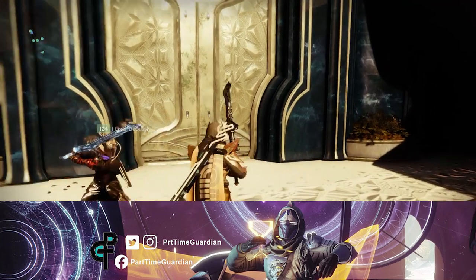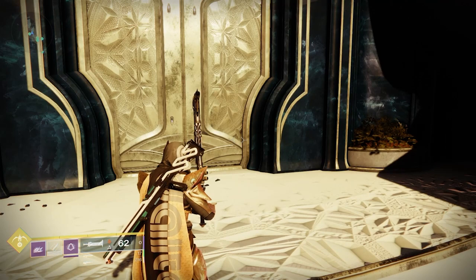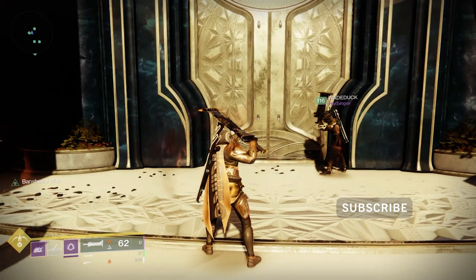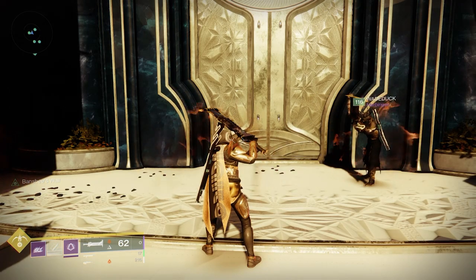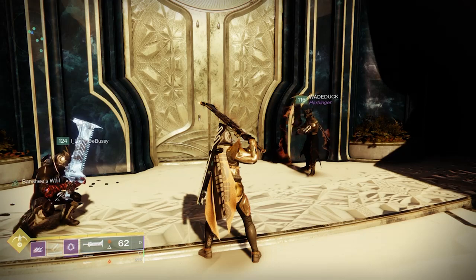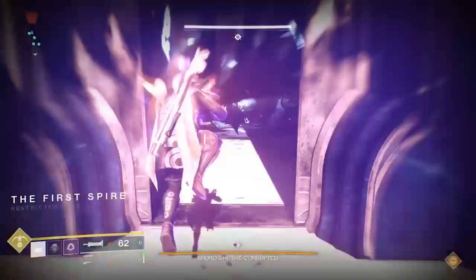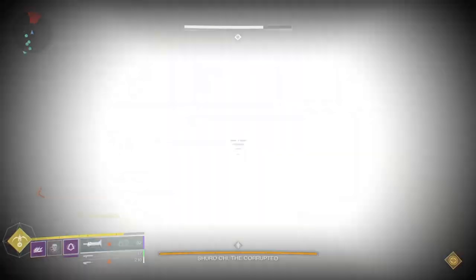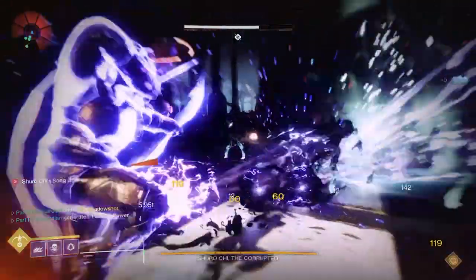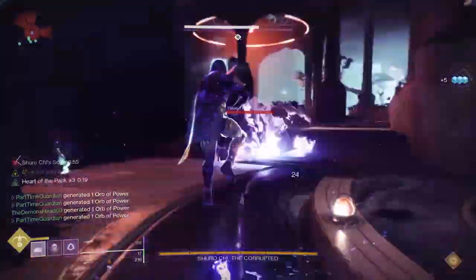The next encounter is Surachi. Surachi is one where a lot of teams can get messed up and fail, so this one can be a little complicated. You're going to need some people who are good at thinking on their feet, but if you practice it enough, you should get good at this encounter. You're going to want to use a lot of roaming supers because you'll have a lot of adds to clear out, and you can get orbs to get people their supers back. You'll need a couple wells for DPS, but this is not a heavy DPS encounter — it's more of a puzzle and clearing adds encounter.